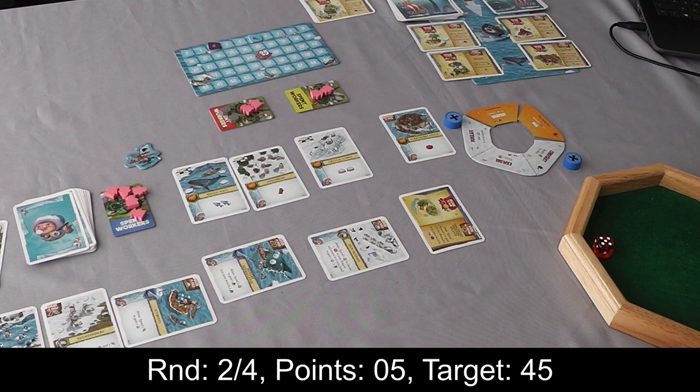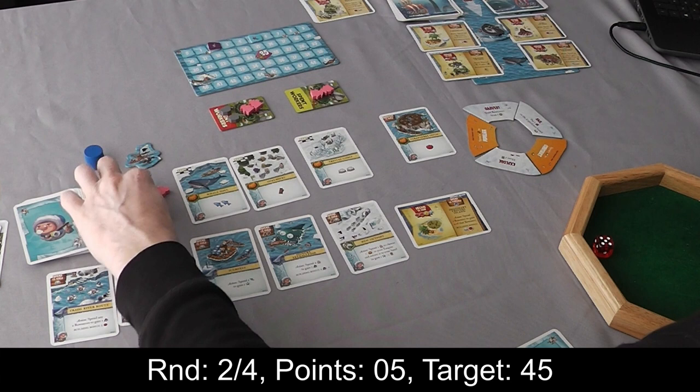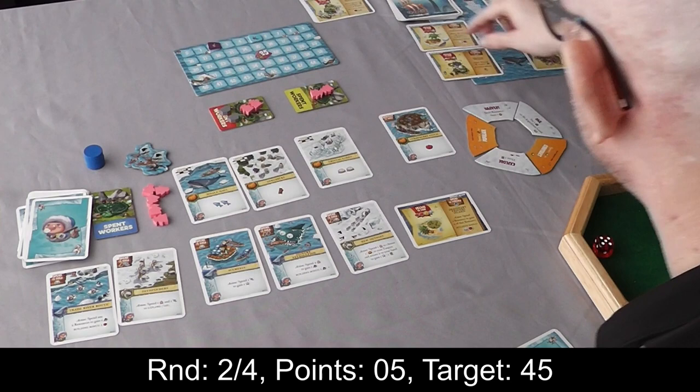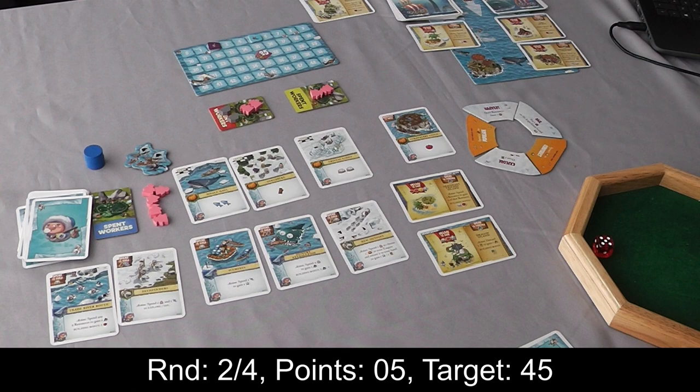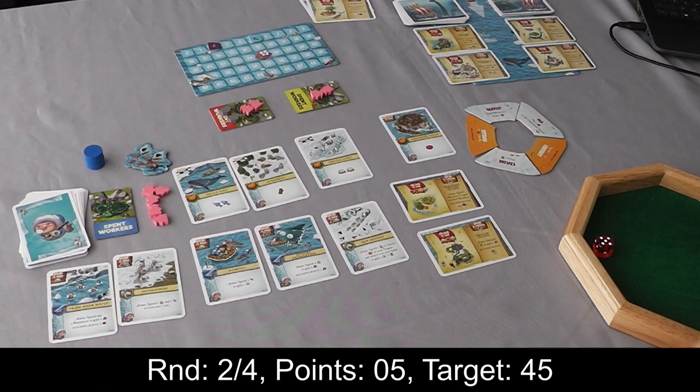I'm going to reset and flip these two back over — so now constructing and populating is more expensive. I'll reset all my workers and put things back. Then we do the expedition. I sent my ship with an axe because I wanted to take this card, which says the action is discarding a card to get an axe, and also when you build it you get a card. Then all the others go away and I kept one card.